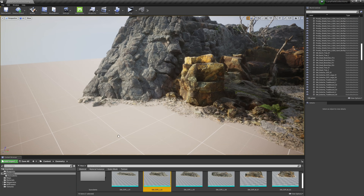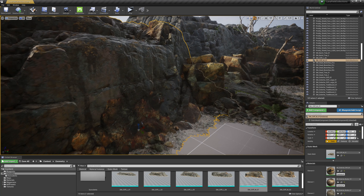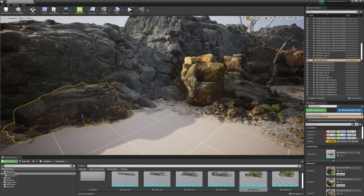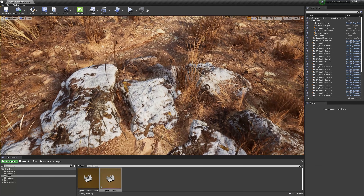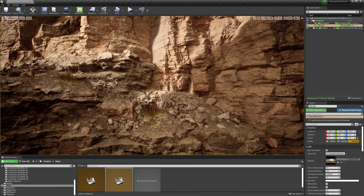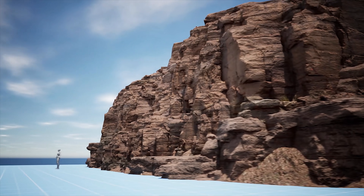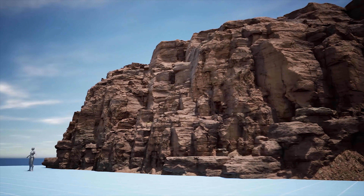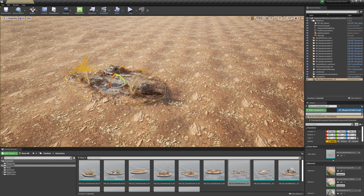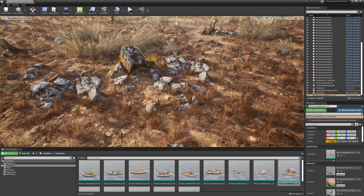Our team of artists meticulously crafted each assembly to include the smallest of details, such as a realistic implementation of grass, leaves, twigs, and rocks, saving you significant time when filling out your environment. These assets range from small patches of ground to expansive rock formations that drop effortlessly into the terrain, meaning you can go from a blank canvas to a high-fidelity scene at a mind-blowing rate.